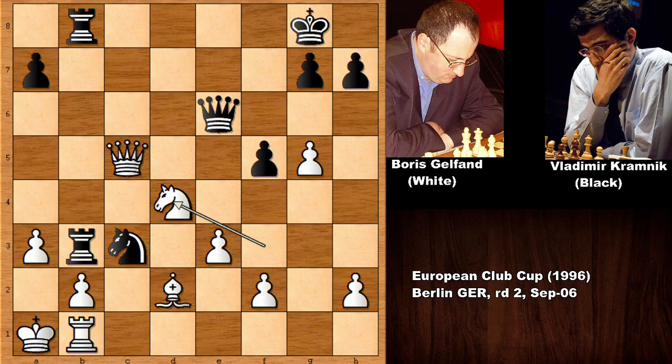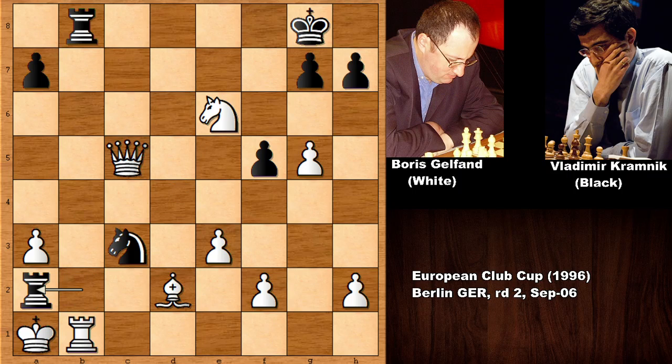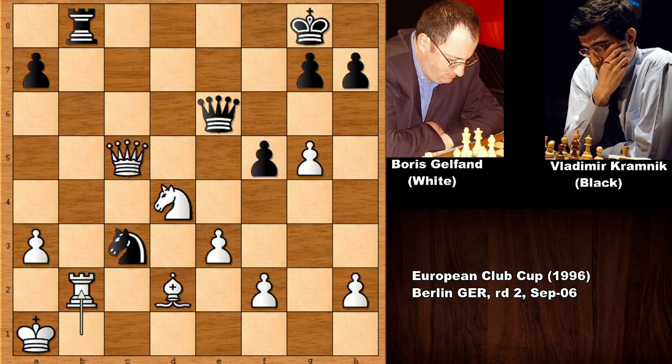We should not forget about that — both the rook and the queen are under attack. What would you do in this position? If I give you three seconds, can you guess the next move of Vladimir Kramnik? Well, in this position Kramnik captured on b2, sacrificing the queen! But we have rook takes on b2.